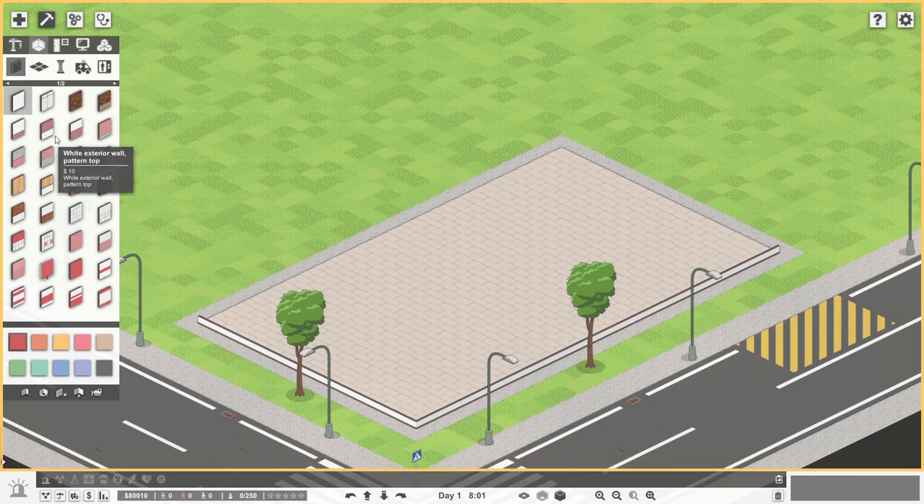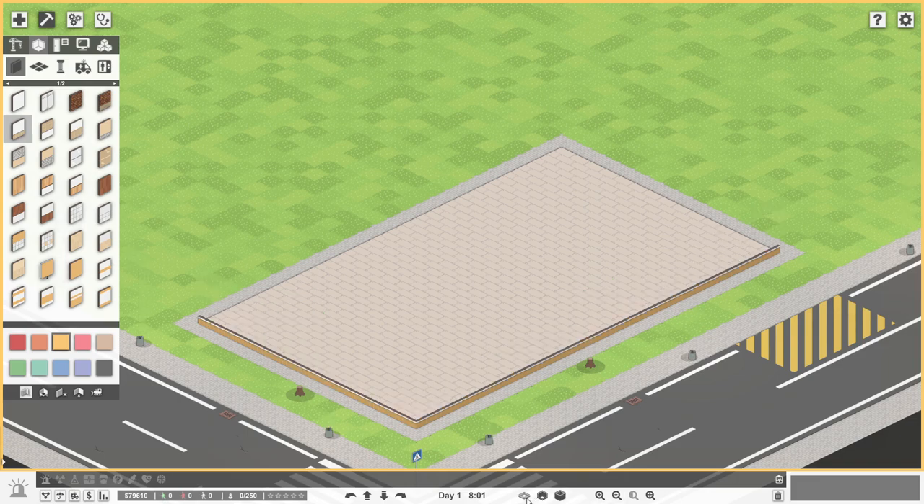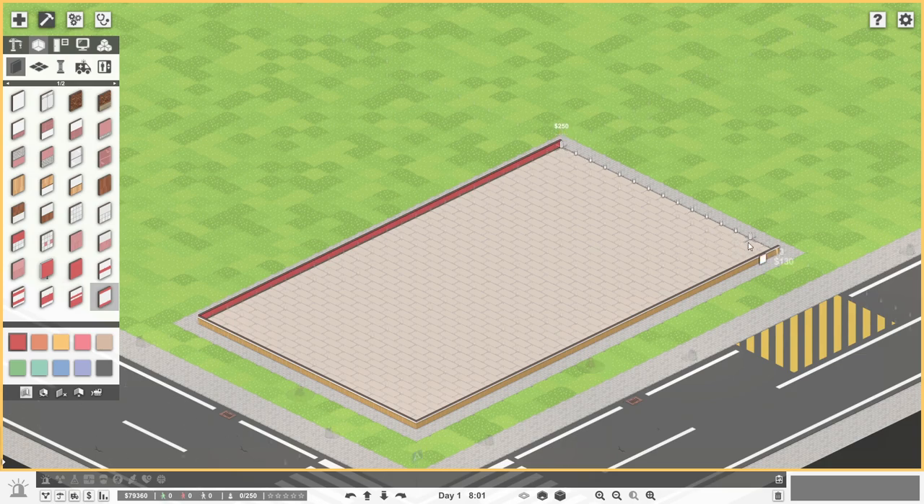Let's go with an exterior wall with a pattern base — maybe a yellow color with a pattern like this. Yeah, that's the kind of look and feel I'd like. We can see that's pretty white but not completely white. Internally it'll be red — we'll go with a little bit of red. I think I like this middle stripe option because you can actually see it while it's down there, so you can see which departments you're in.